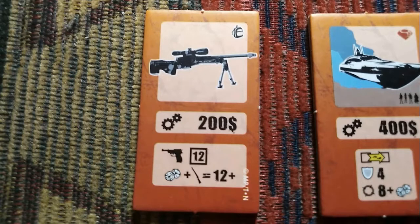Last but not least, the sniper rifle, with a price tag of $200. The rifle has a greater firing range of twelve tiles and allows you to shoot while keeping a safe distance. Essentially, it's a great improvement on the basic firearm that characters have by default on their character screens.